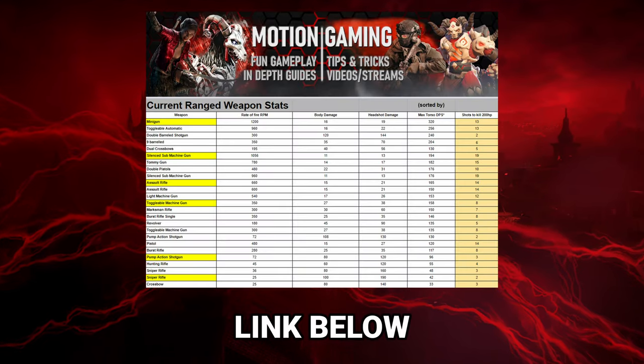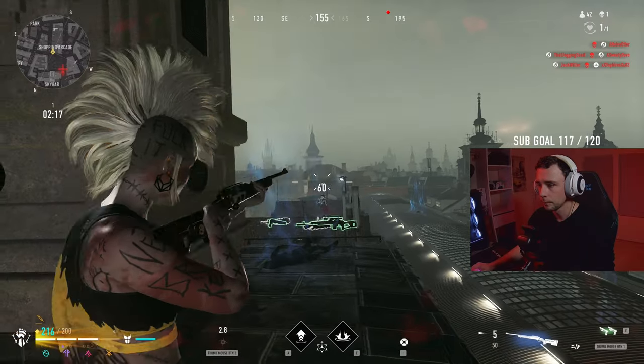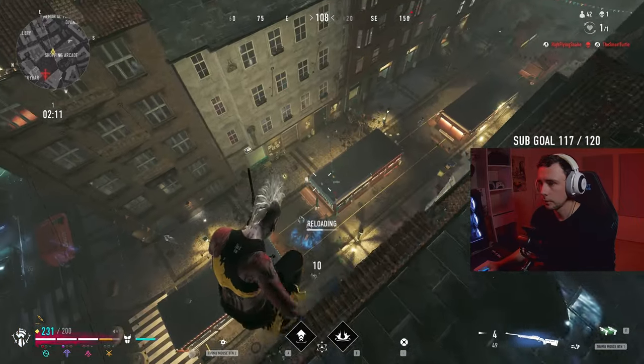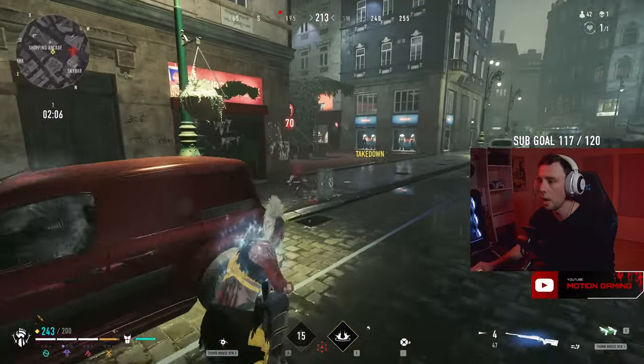I have updated my weapon stat sheet to include all the info I was able to gather. My one gripe with the weapon is that there is no sound indicating that you have hit 0 bullets in your mag, which can catch you off guard mid-fight sometimes, but I'm sure this can be easily fixed, and if you keep an eye on the ammo count then you shouldn't have an issue.